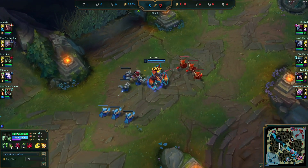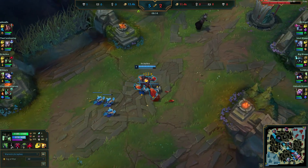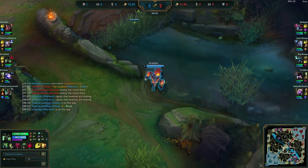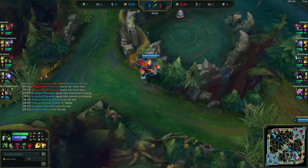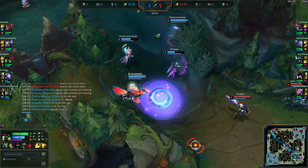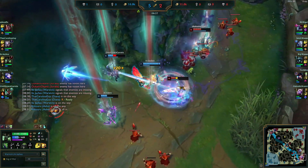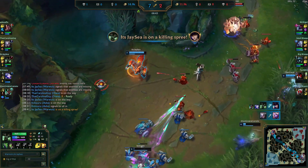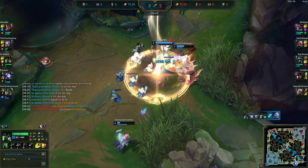We're slowly reaching the end of lane phase where we can start roaming and show Warwick's roaming potential. Once you have an advantage you really want to push it, so we go down to bot lane where there's a skirmish going on. We use R on Caitlin — Karthus ults — and we're able to pinch off a kill. The Diana gets the Soraka, we get the Caitlin. Volibear makes a questionable play but we pick up the kill.